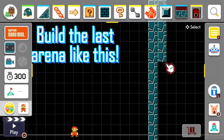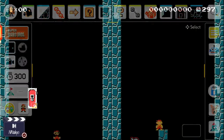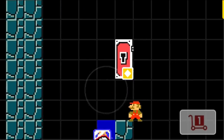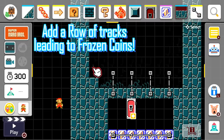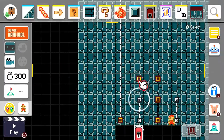Build the last arena like this. Split the arena into two different parts down the middle. Place a row of frozen coins below Mario. This is pretty much the same as my multiplayer versus Friday Night Funkin' level.